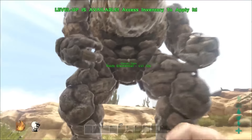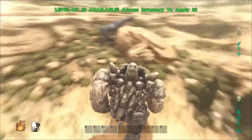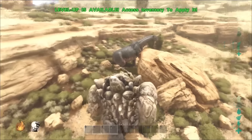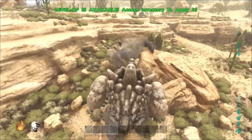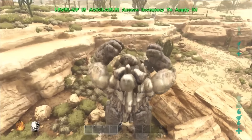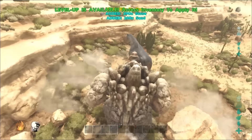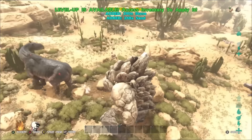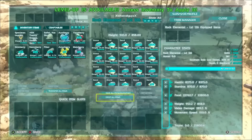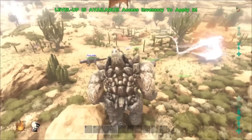The next big boy we have is the Rock Elemental. This is an absolute tank - just look how big it is. We're going to try throwing a rock at this guy. You press LT to throw a rock. We've just got sand, broken rocks, and now we're encumbered - that's not great. But yeah, it's pretty tankish. Here are all its stats as you can see. We're going to drop all items because we don't need them.